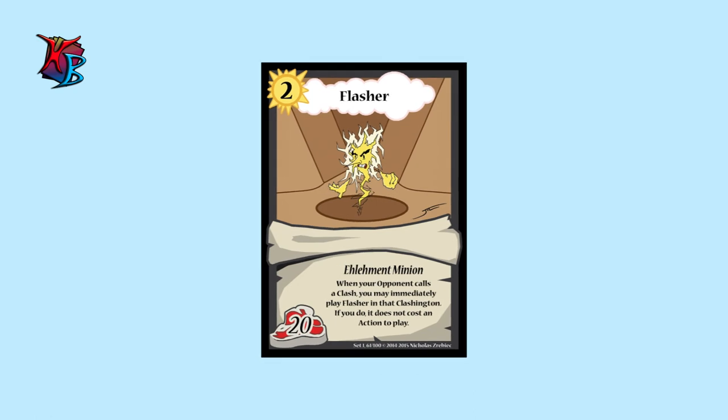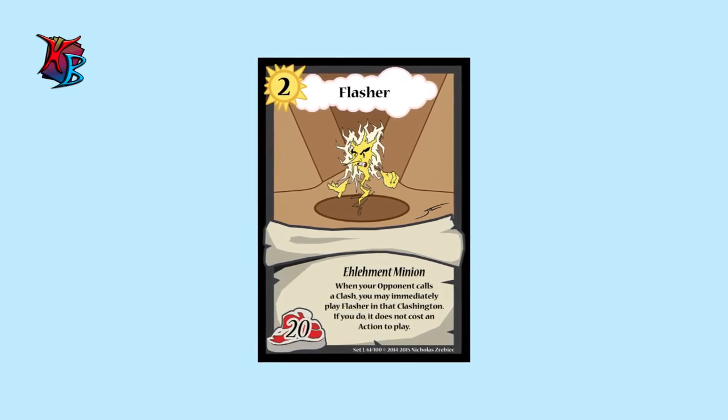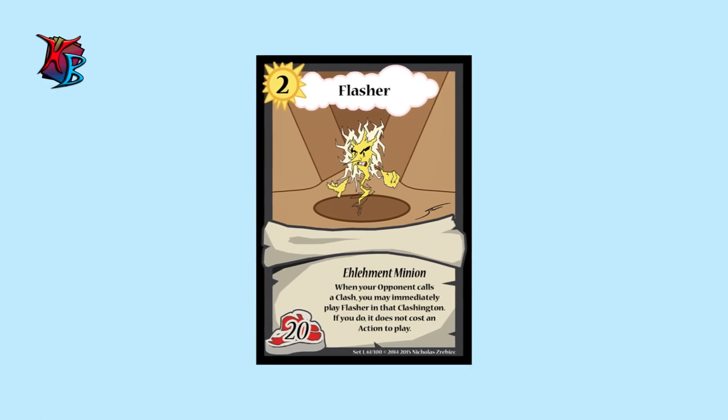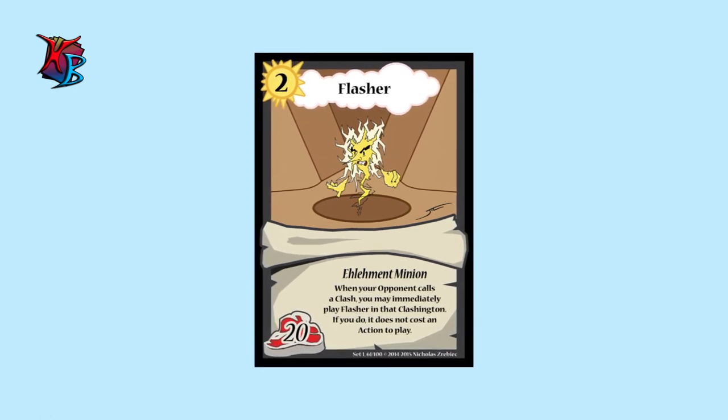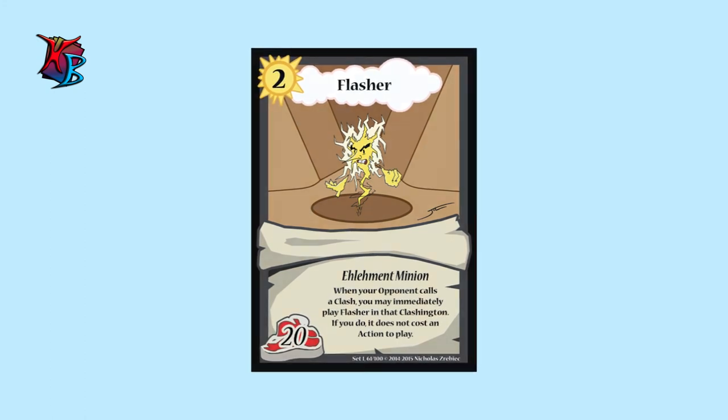At number 3, we have Flasher. Another guy on the weaker end of the spectrum. Flasher has the ability to be immediately played in a Clashington your opponent has called for a clash. So if you're dragging behind in a certain Clashington, this guy can help put some buff on the field, and quick.